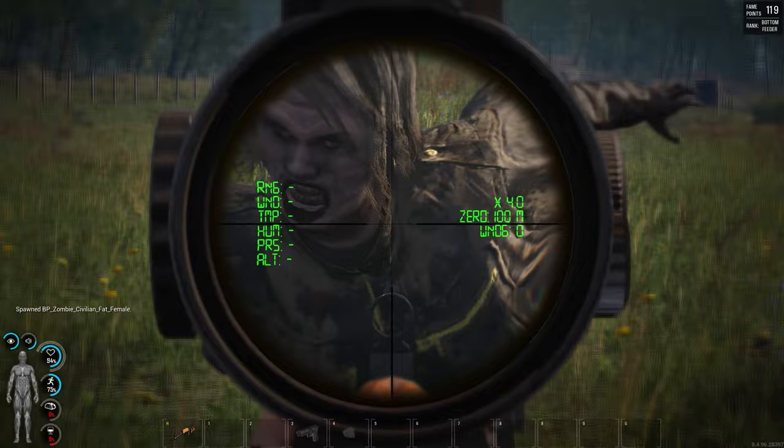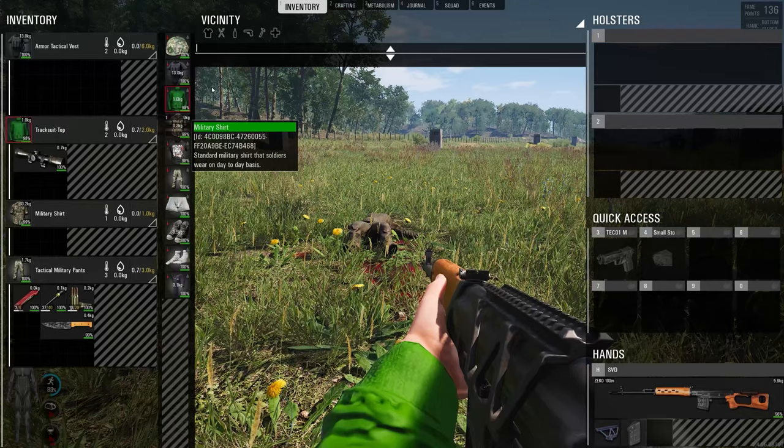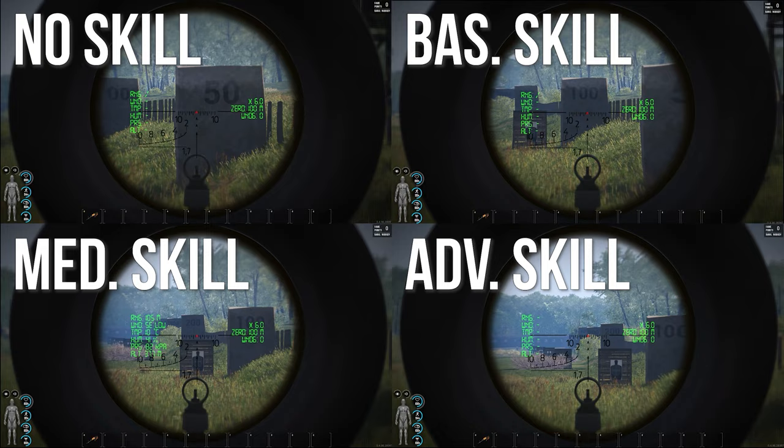To level up your sniping skill, you must use a scope and shoot a player, puppets, or animals. If you do not have a scope on a sniper, it will level up your rifle skills instead. The sniping skill allows you to gain more information on how far something is, where the wind is blowing, and more. With a higher skill you will be able to gain that information faster, and the distance you can zero will be farther as well.